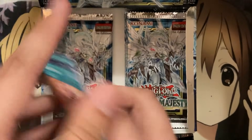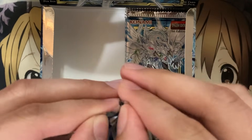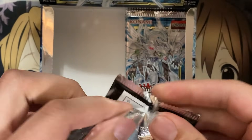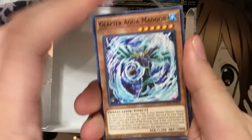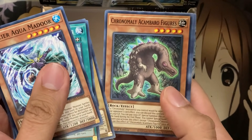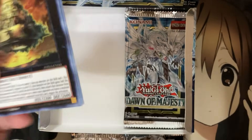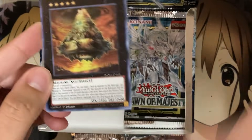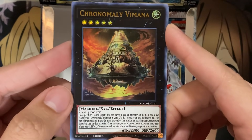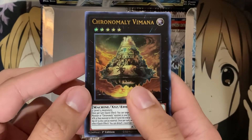We definitely pulled an Ultra by this point, so maybe this pack here isn't even the secret. Let's open it and see if I'm wrong — maybe the secrets are just on the same side. Suship Shari, Ancambaro Figures, and it's an Ultra. So I mixed up that order — I guess the same order on each side doesn't apply for all the boxes. But we have a Chronomaly Vimana. So awesome, awesome — I was hoping to get some Chronomaly support. And I didn't pull a Chronomaly Super yet. I know there's one more Super in this set, but this is definitely one I'll take because I want to collect a good amount of the Ultras.